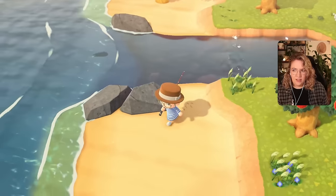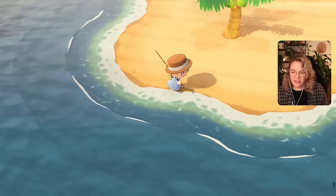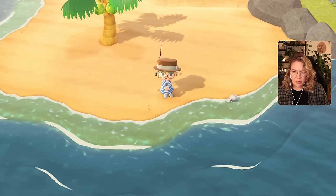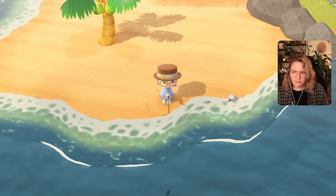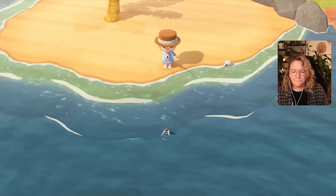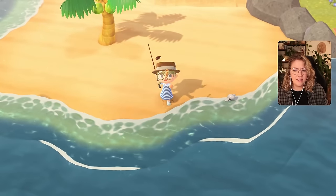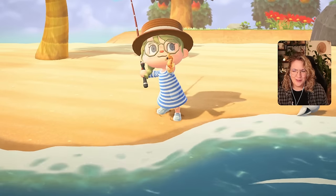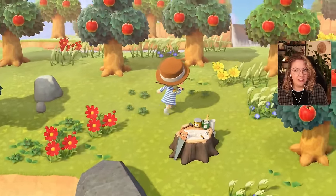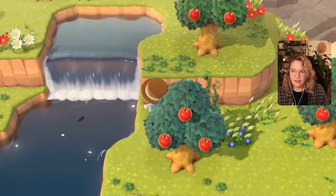We've also caught a hundred fish, so maybe this is going to trigger another catch requirement — I should look that up. Oh my god, look how tiny! Is that a sea butterfly or a seahorse? Wait — the butterfly, I think that's a seahorse. Oh, that is so cute! I think the butterfly is actually a critter so you dive for that one. There's something small over here — I want to see if we can catch that.